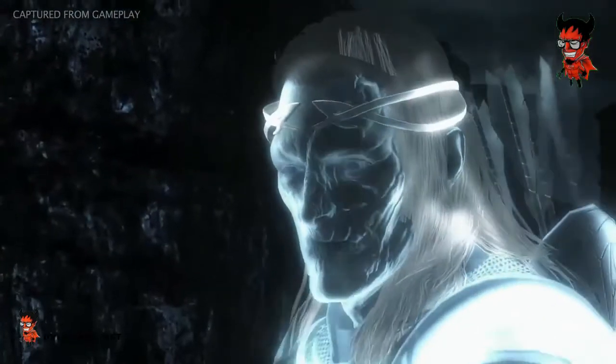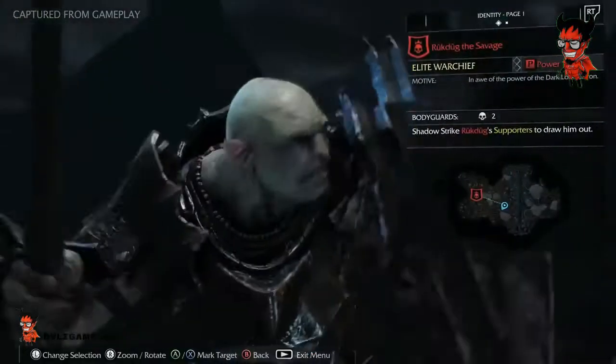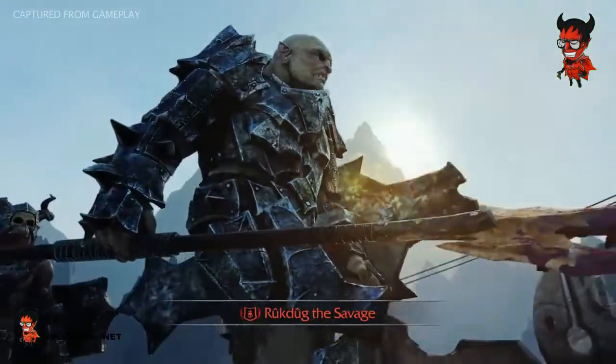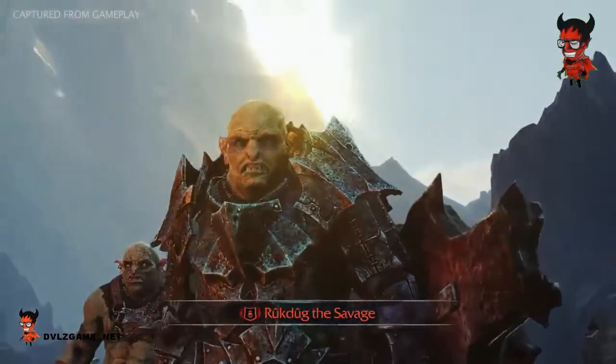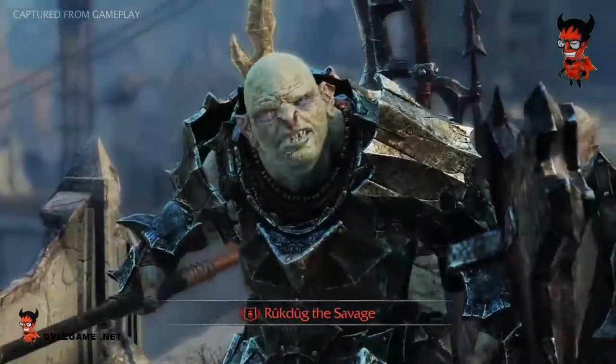Finding an epic rune requires Talion to dominate a captain and have him deliver a death threat to his warchief. Hearing that Talion is after him and promising a cruel death, the warchief surrounds himself with bodyguards for protection. All he's got to do is ask.